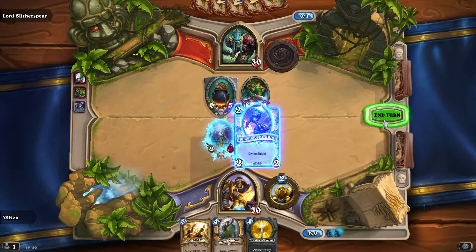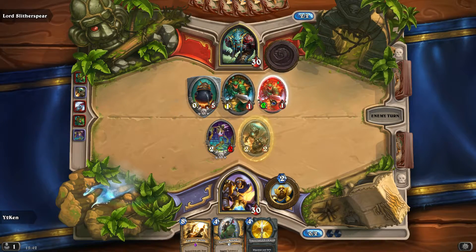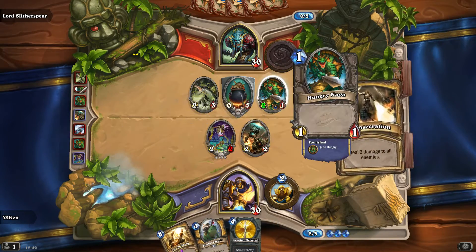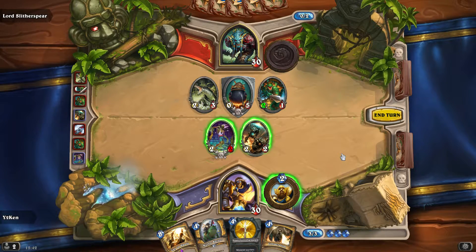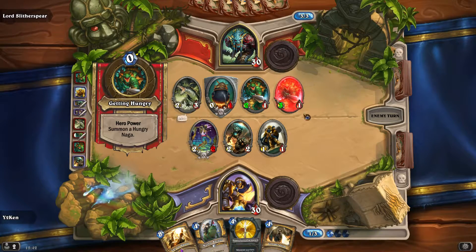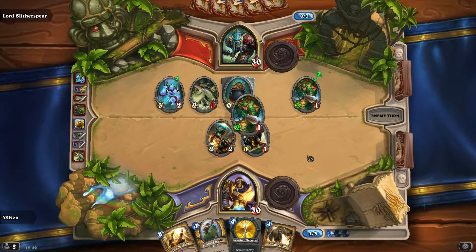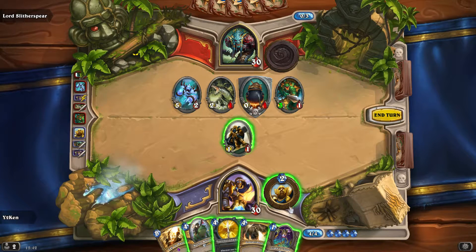Thankfully we've got a nice 2-drop. She's going to keep making 1-1s for free. Wait, why is this one a 2-1? Are they just going to get stronger every turn? It looks like our best bet is just to get Sir Finley out of there. They're getting stronger every turn - that's terrifying! At least they're only one health. We can always Consecrate them out - and we've got one in hand, so we can pop that down this turn.